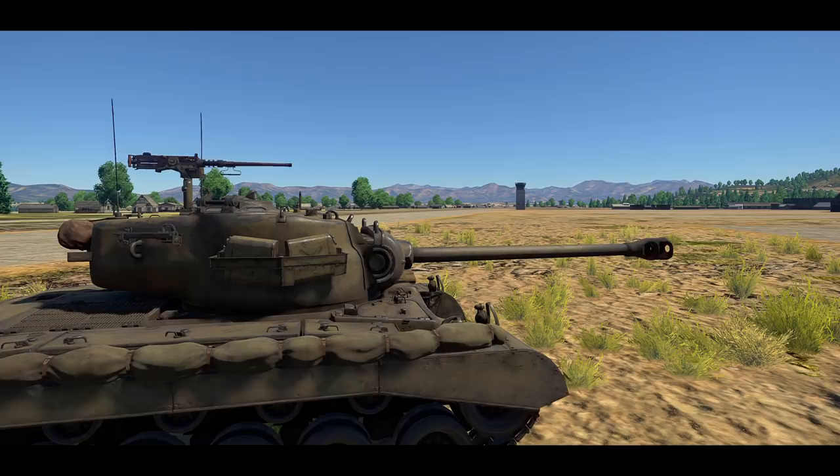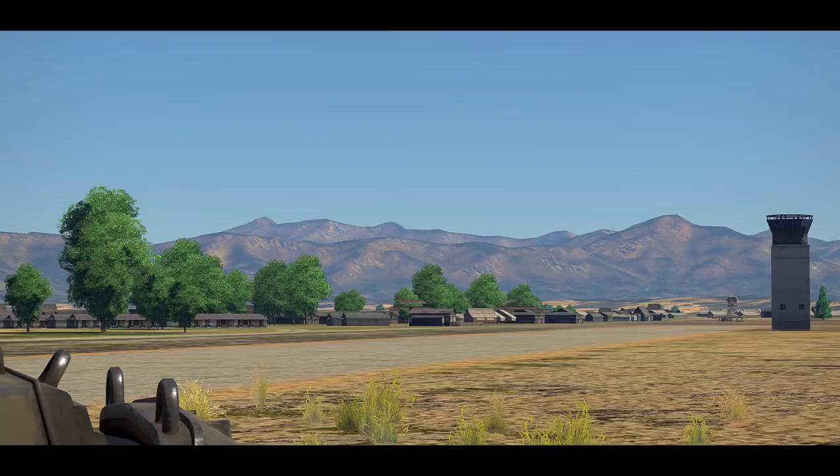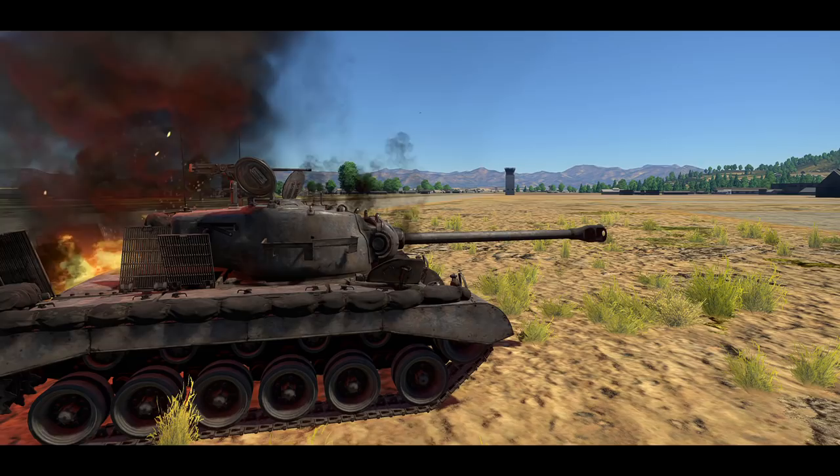Operation Summer Part 2 is currently going on and is bringing us an FJ-4B as a reward plane — but not just any FJ-4B. This one is introducing, for the very first time, guided air-to-ground missiles to the game. I do not have access to the plane itself just yet, but the missile stats are in the files and people have ported them over into custom missions so that we can test them out.